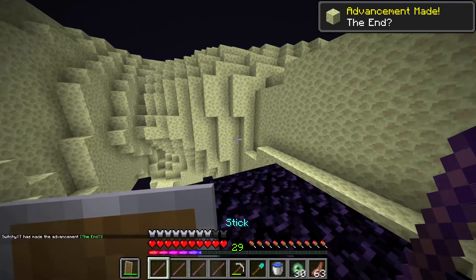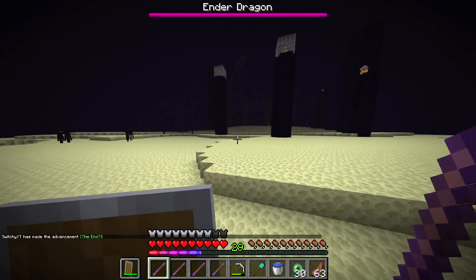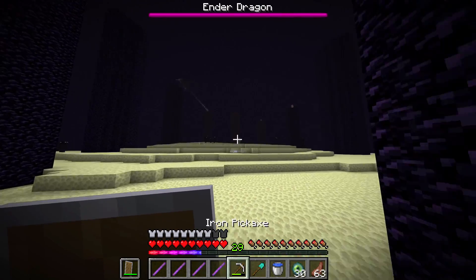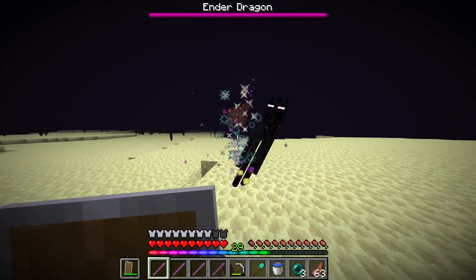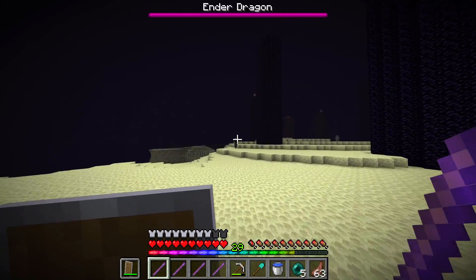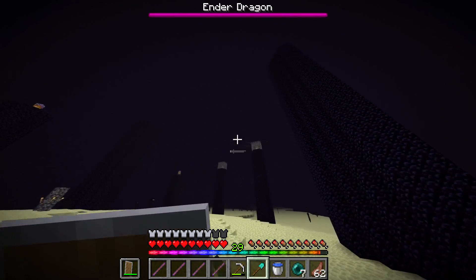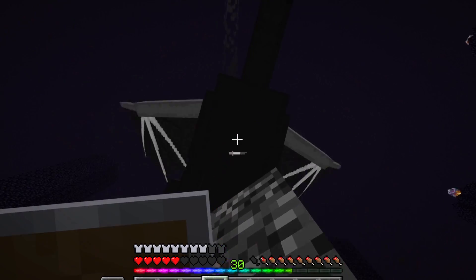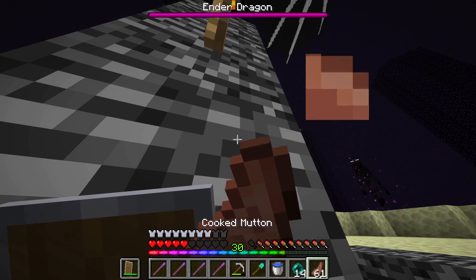All I need is for the dragon to come down and I'll be able to smack it to death. I want to first try out my knockback enchantment stick — I think this is going to be so funny. I wish I could be using the looting at the same time as the sharpness but it just does not work. Hello dragon, I'll hit you with this shovel! Which one's my knockback one? It didn't work, my knockback stick didn't work. I'm gonna have to use my sharpness one.